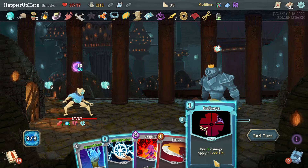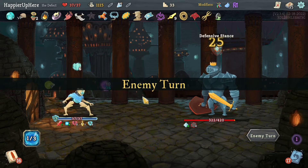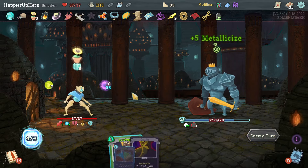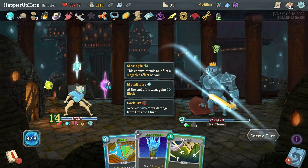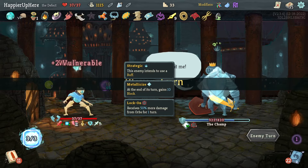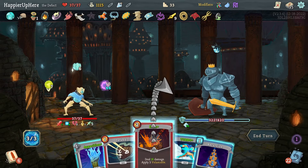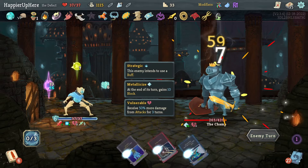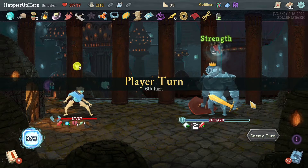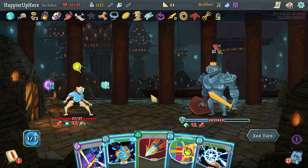Maybe my strategy should be to grow a Dark Orb before the enemy transforms. Let's do Bullseye and Ball Lightning — now I don't have an extra Frost Orb, which might be a problem. Luckily I'm not being attacked. Let's get rid of the Survivor or the Doubt. Still not being attacked. I'll do Recursion, Bash, and Wait. 21 incoming — there's Consume which I can't play because I'd lose the Dark Orb. Let's do the Defragment.